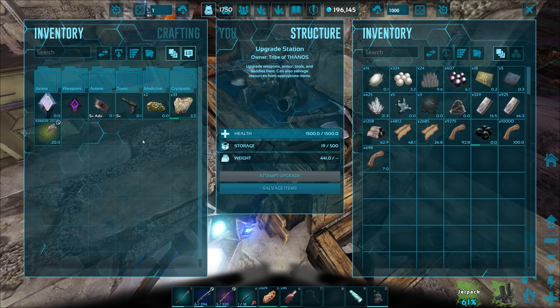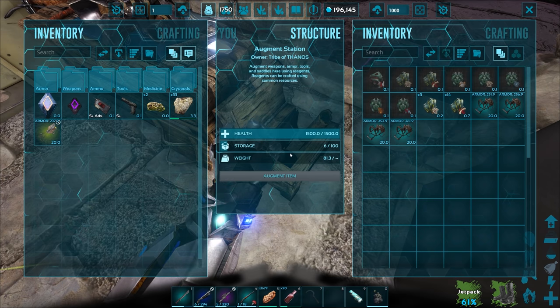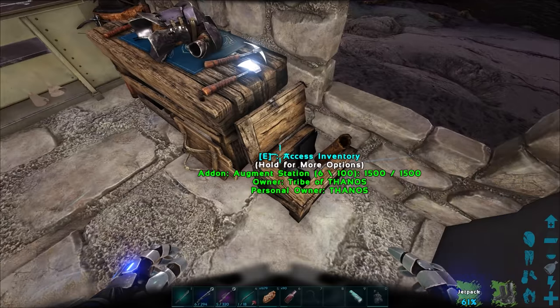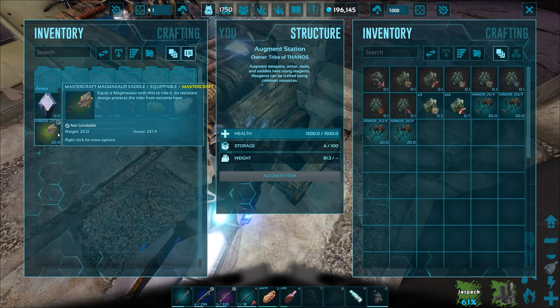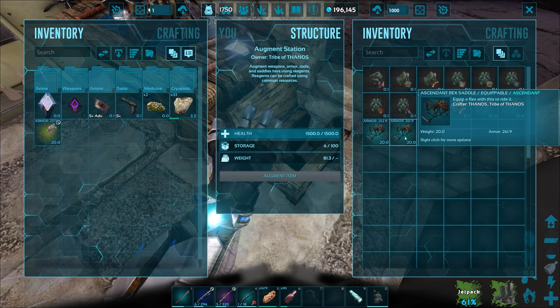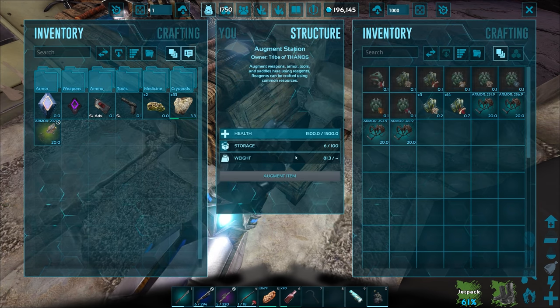This is the magmasaur saddle. I did get some comments from you guys saying hey, why don't you bring the magmasaur — it's got that amazing AOE attack. When we get surrounded by all those corrupted avatars and dino tars or whatever, it'd be amazing to use. We still have a lot of metal — a mixture of scrap metal and regular metal — so we could use it with the magmasaur. It just costs so many more resources though; I don't think I'll upgrade it anymore.